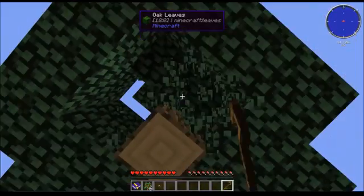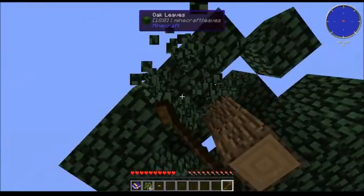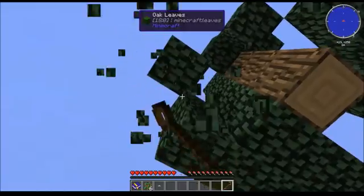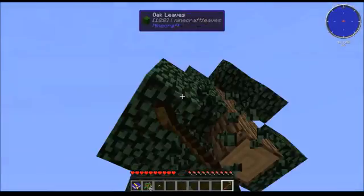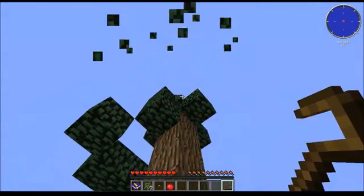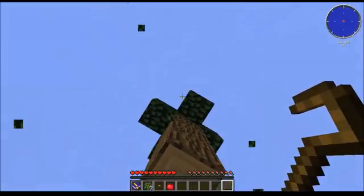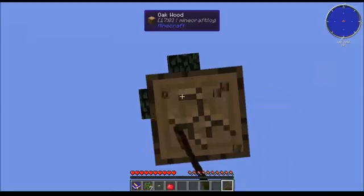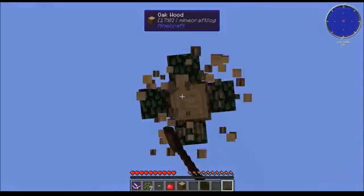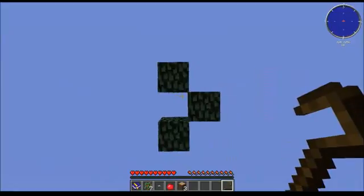Let's harvest our saplings now. Try not to walk off the edge. Don't just break the wood and let the saplings fall because you're going to lose a lot of saplings like that — you want to get as many saplings as you can in the beginning. Oh cool, we got an apple! I want to try and get nine saplings.